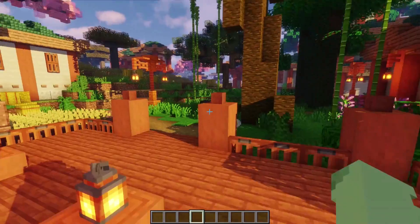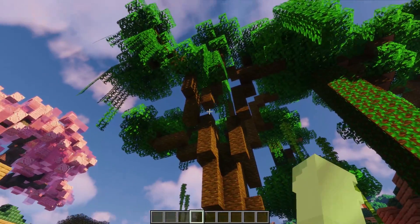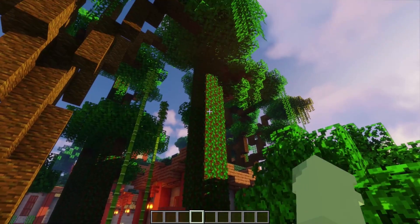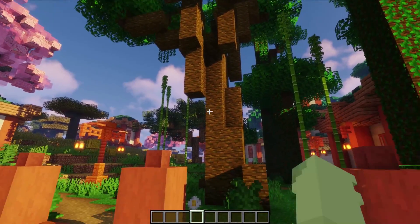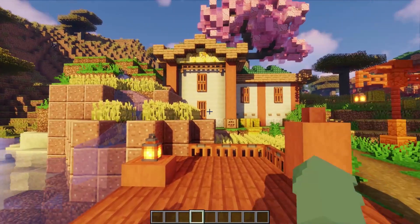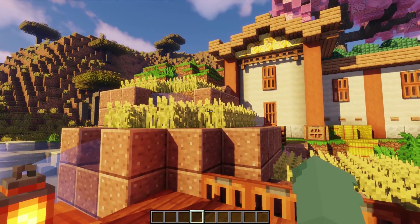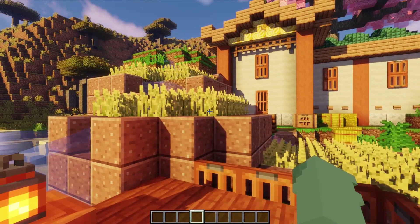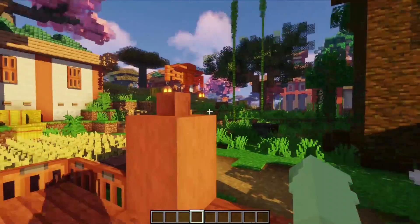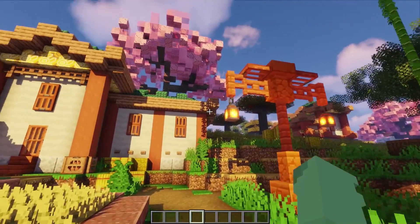Let's hop up on this dock right here. The first thing I really love about this area is the big custom trees that I've been able to add, mixed in with the regular vanilla trees — I love the look of these and I think they add quite a lot to the design. This first area we've stopped in is, of course, our farming area. I think the farms here suit it so, so well. I'm really excited to take you through the rest of this village.